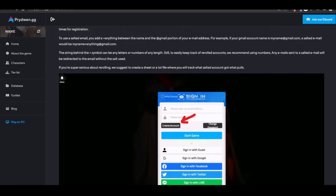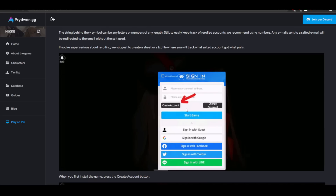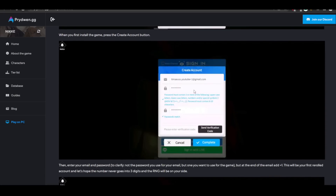So basically, what you have to do — I've taken screenshots as well to guide you through the process. You can head on towards the Prydwen reroll guide, which I will link in the description. But if you want to watch the video, here it is. At the homepage, you'll have access to the sign-in page. You want to create an account, and it will pop up with the create account menu. For your email, highly recommend using Gmail, and what you want to do is input your email and add a plus one before the @gmail.com.